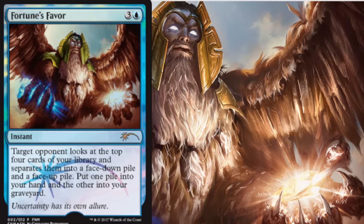It is not Fact and Fiction — it gives you a little bit more opportunity in separating piles. Whenever you give your opponent the ability to separate piles, generally speaking it's not as good as if you separate them yourself. Fortune's Favor is the FNM promo for February. It is an instant, the artwork looks pretty cool, but I don't know how much play this card will see.